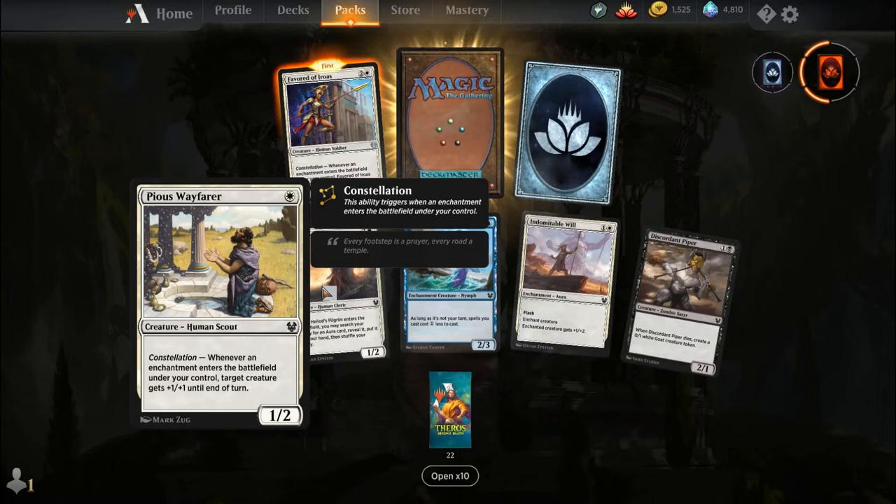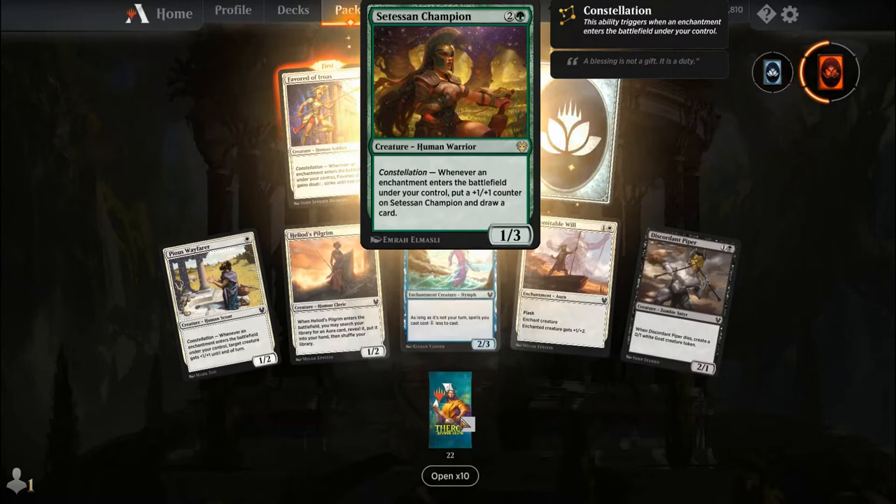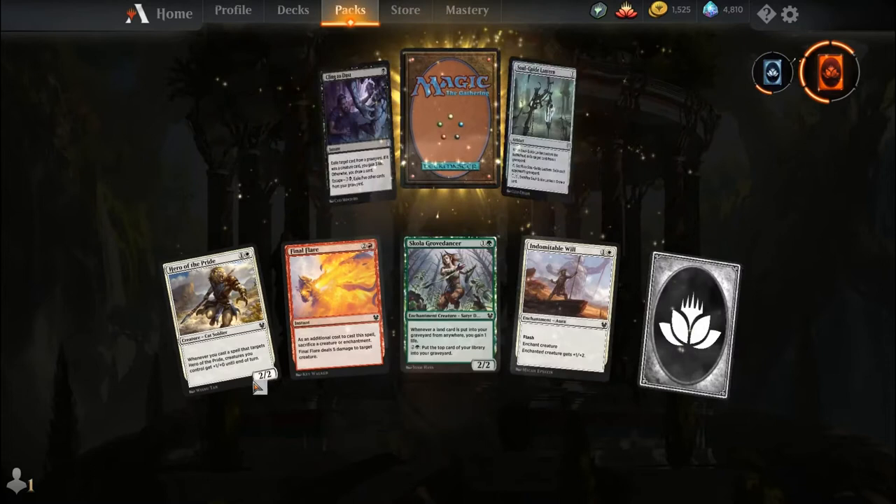Pious Wayfarer, Heliod's Pilgrim, Night of the Hidden Coves, Indomitable Will, Discordant Piper, Favourite of Iroas, uncommon wildcard, and our rare is Satessan Champion — I think we've got a playset of them now.